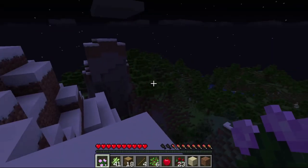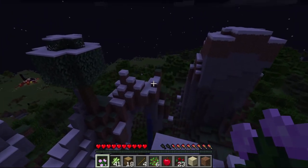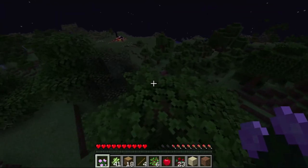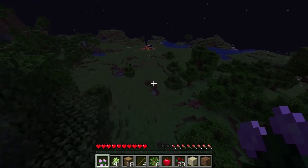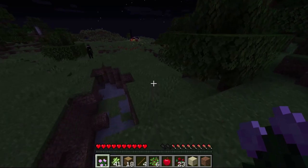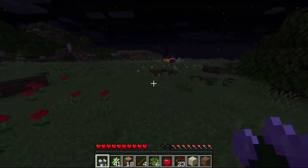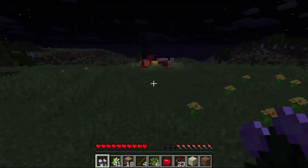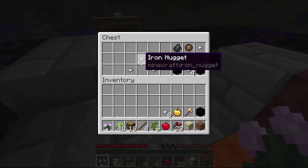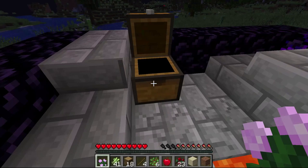There are lights coming from over there, but that's more likely to be lava than anything else. Over here though there's a ruined portal, which is going to have something for me — whether that's weapons or, if I'm lucky, some golden carrots or even a golden apple. And indeed there is a golden apple, and some obsidian.